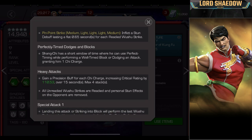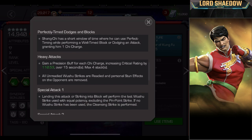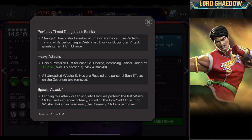Perfectly timed dodges and blocks — if you've played Spider-Man Stark Enhanced, it's similar to how you build poise charges: you have to dodge at basically the last second. For timed blocks, you delay it just a bit — like a somewhat late parry — and you'll get that as well. Both give you Chi Charges. Heavy attack: you gain a precision buff increasing your critical rating for every Chi Charge you have, and all unreadied Wushu Strikes become ready again. That's how you reset. After you fire off your Wushu Strikes, hit him with a heavy to reset so you can do them again.